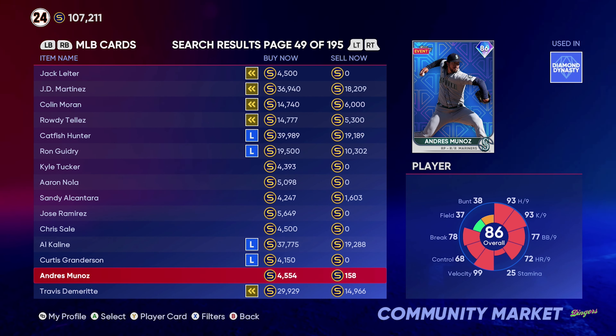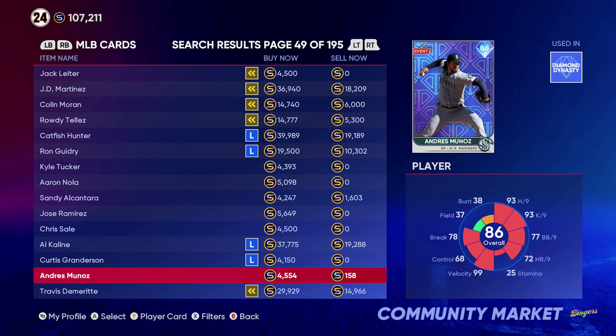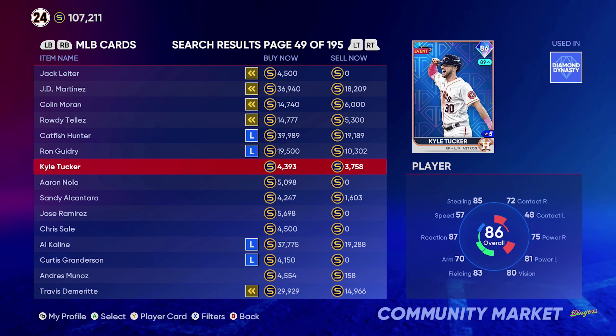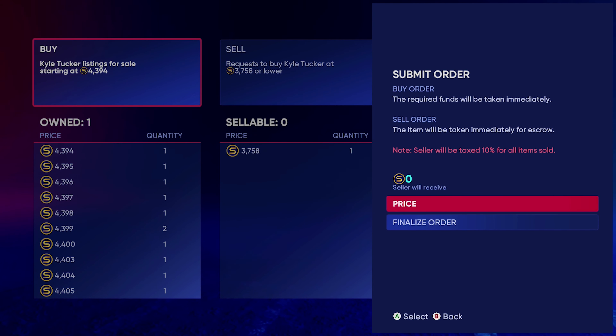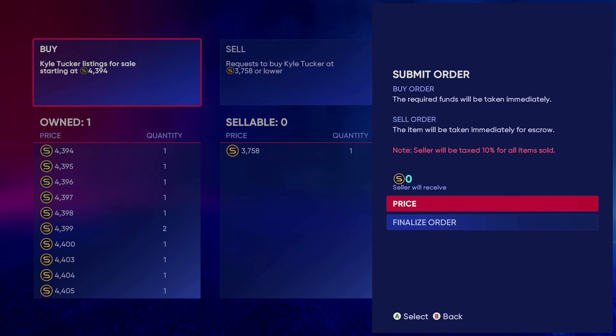For example, this one right here — his buy now is 4,554. Let's do Kyle Tucker, can't go wrong. You're gonna go to create buy order. What I said is you have to have a big differential — it can't be way too much like that 100. It's all wacky. You need to find a good one that works.